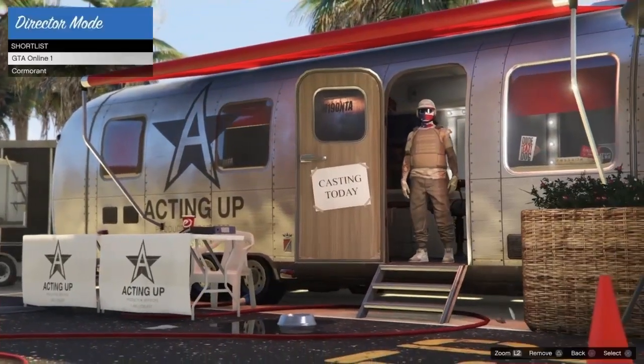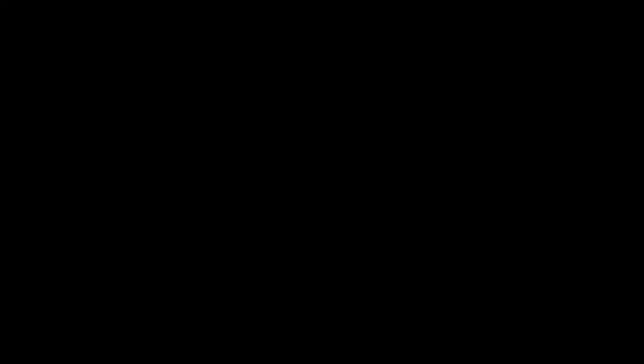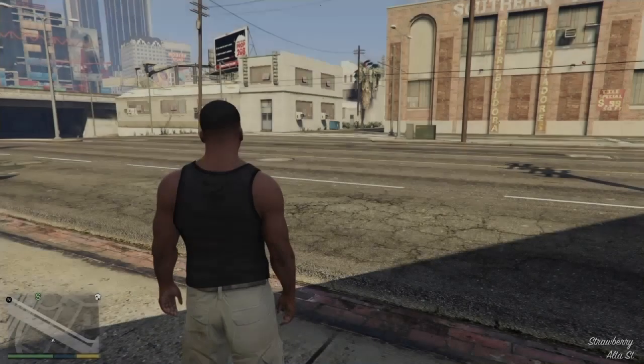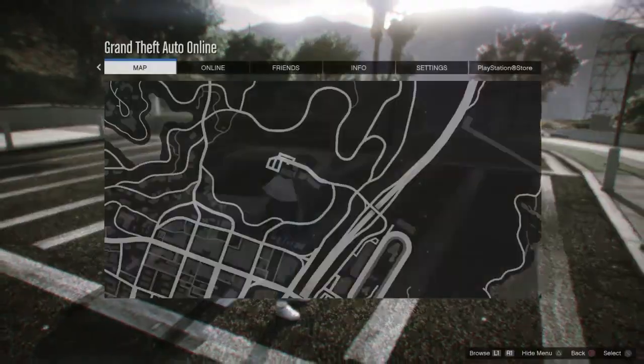After this you want to go and exit story mode. You'll notice if you go to shortlist actors it'll say you have them both. Once you exit story mode you want to reset your GTA — so close the application and load back onto online.